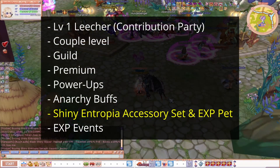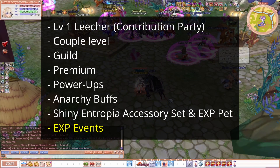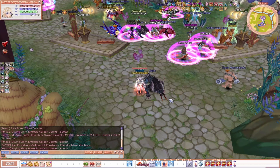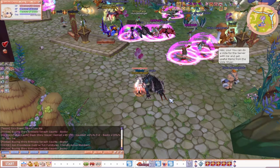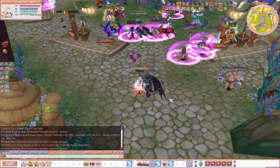Other than that, you can also wait for EXP events. Entropia cycles through a lot of events, so just make sure to check if an EXP event is currently running or soon running — you should level your characters during those times to maximize your EXP. And with that, I think we're at the end of the list for Platinum 40. If I missed something, please look in the description down below, as I will add it there since I can't edit the video later.